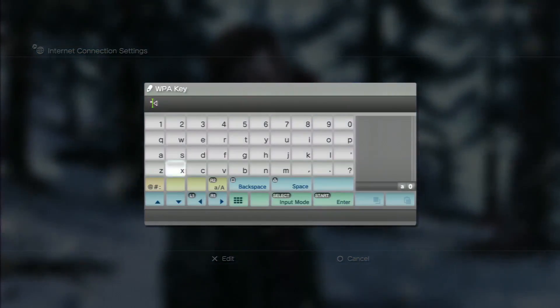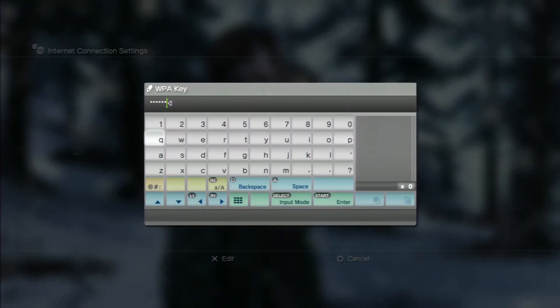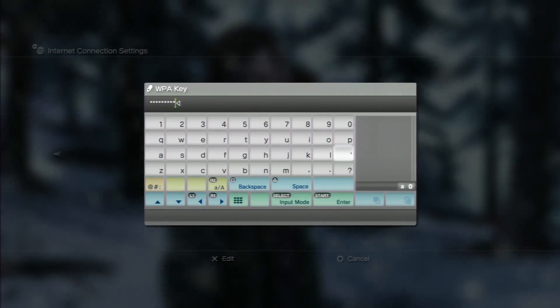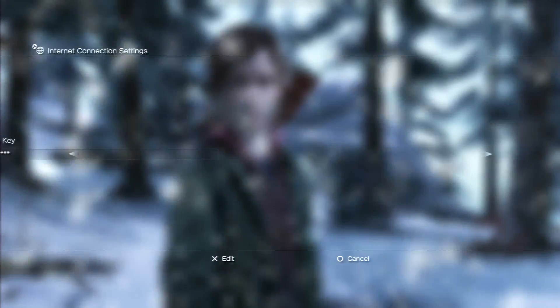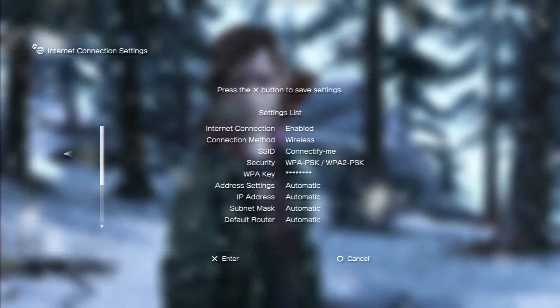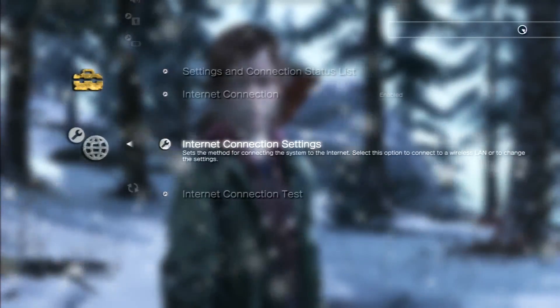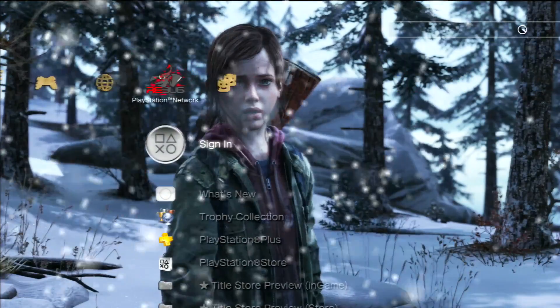Enter the password we just made — 'xsuperlol99.' Go through the rest of the settings as default, enable it, do not test the connection, and go ahead and try to sign in.